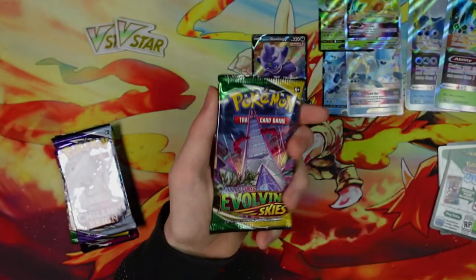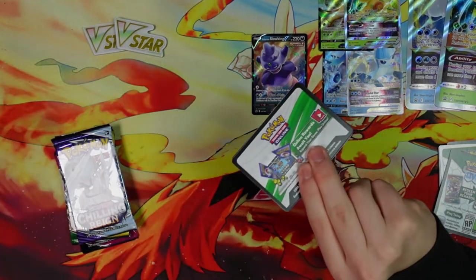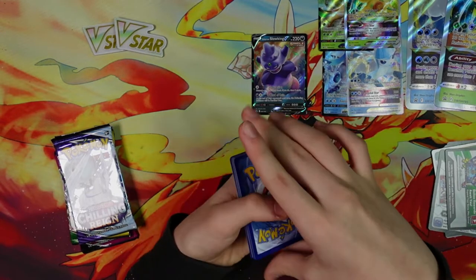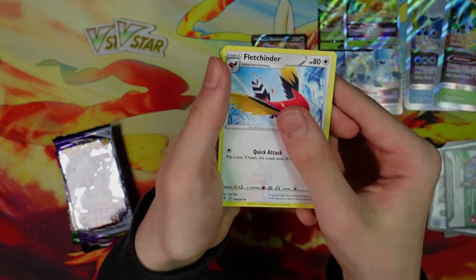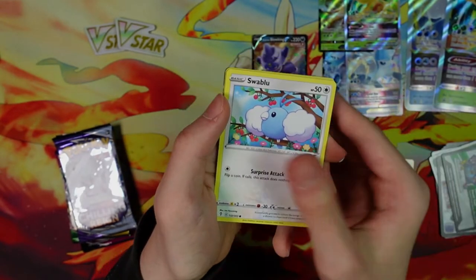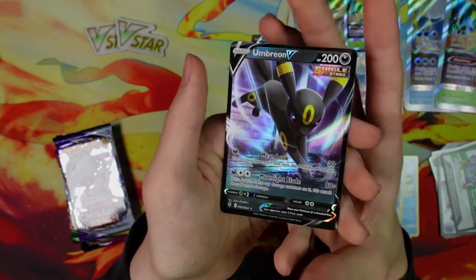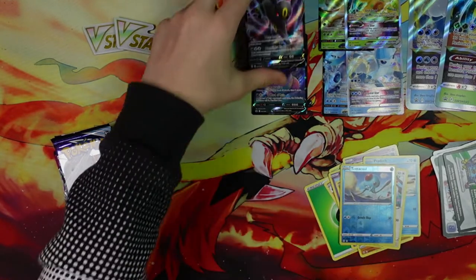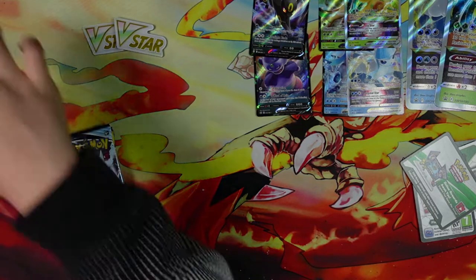So we have Evolving Skies — let's get this open, and it is a good pack. Hopefully we get some good pulls. We have Umbreon V, Psyduck, Eswar Blue, Tentacle, and... Umbreon V! Speaking of Umbreon — there we have Umbreon V. Not bad at all.